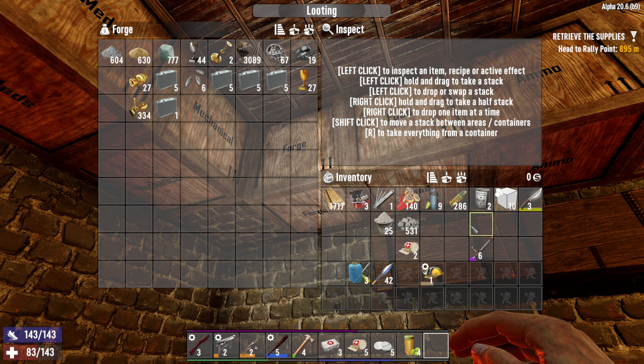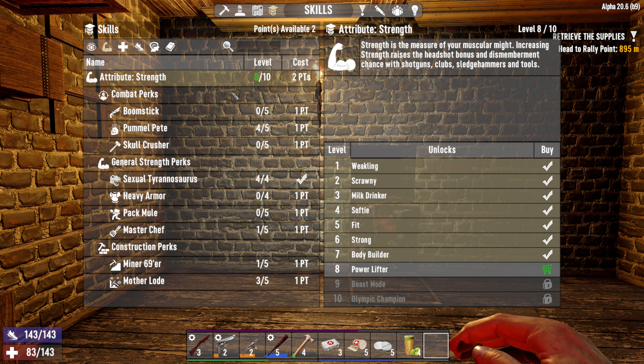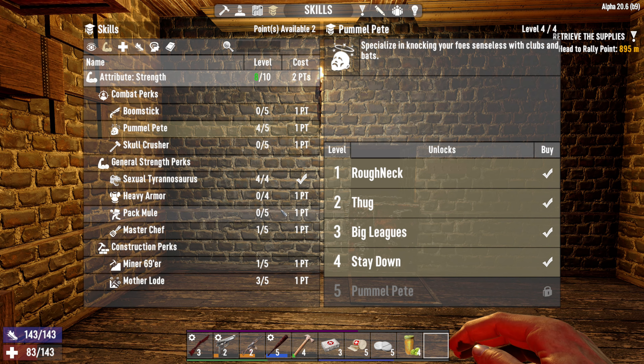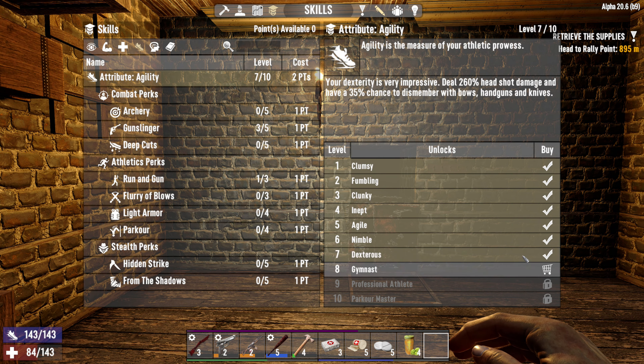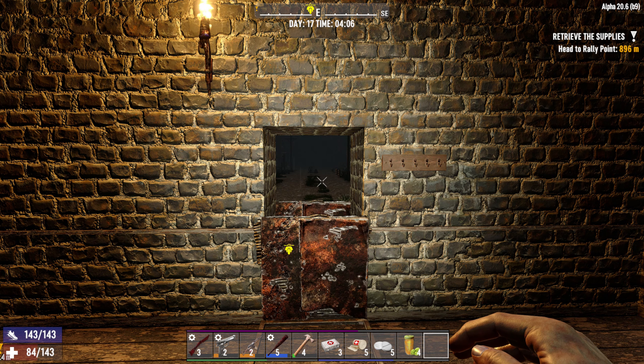Before I forget, before we end this episode, I am going to spend my skill points. I was thinking about the heavy armor. We only have two skill points though. And I do want to get Pummel Pete to max at some point. We need level seven there. Let's just put it into agility for now. And before we get too far into the new day, I am going to say thank you so much for watching this episode. I hope you enjoyed it. Leave a comment and a like down below, and if you want to see more content like this, feel free to subscribe to my channel. That's it for this episode — thank you so much. I will see you all in the next one. Bye bye.